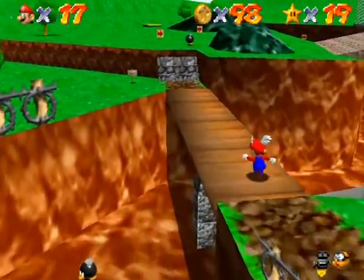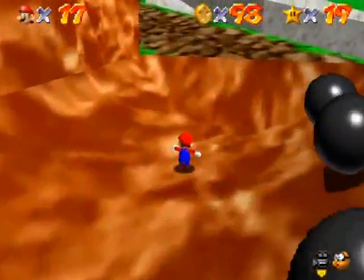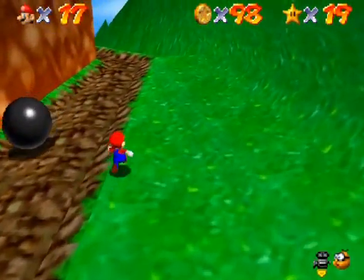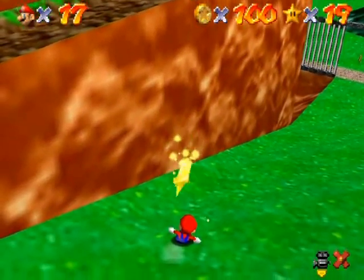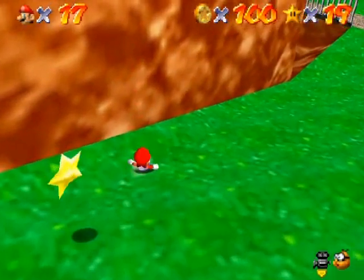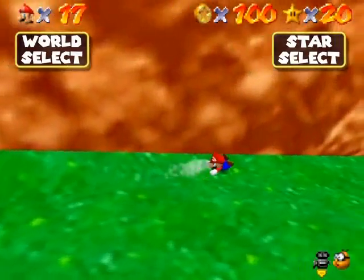Maybe I should grab just one more coin from here - yes I can. I should go back and get that red coin so I don't have to deal with the star being awkwardly in the air. My flying ran out, but there we go - I jumped quickly, got the red coin, and that's the 100 coin star! Yes, I'll save.